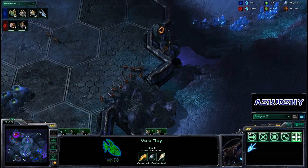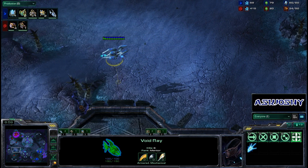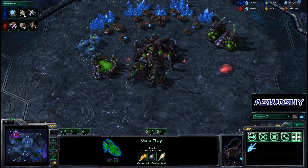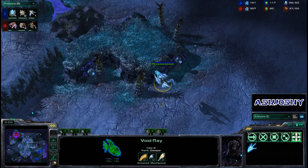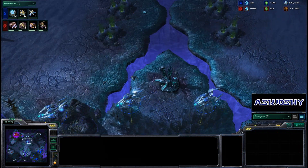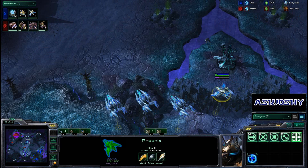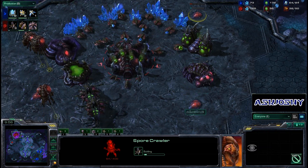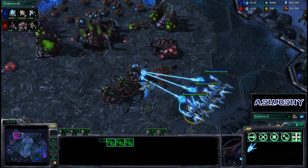That second Void Ray is already done. Third Void Ray will be done soon. MC still hasn't added on any more gateways — just getting that Cybernetics Core rebuilt and some more gas in place. He could make quite a lot of air units. Morrow must be panicking right now — he is throwing up an Evolution Chamber and should be trying to go for those Spore Crawlers here soon. Three Void Rays done now, bouncing around the map, killing Zerglings at the Xel'Naga Towers. A Phoenix is going to be able to lift a Queen and help these Void Rays out immensely. All Morrow has to defend are Speedlings, and Speedlings do horribly against air. Spore Crawlers one and two trying to come online, but once these Void Rays get charged, it's going to be very, very hard for Morrow to stop — he doesn't have any energy for Transfusions. One of his Queens gets lifted and powered down very quickly.